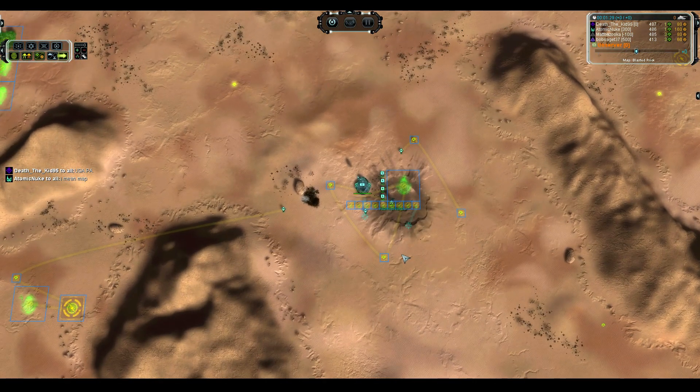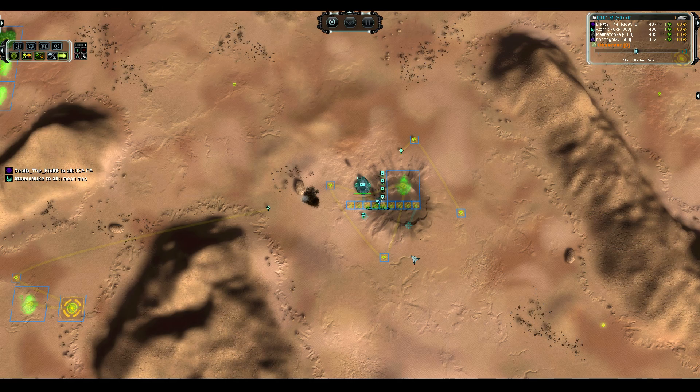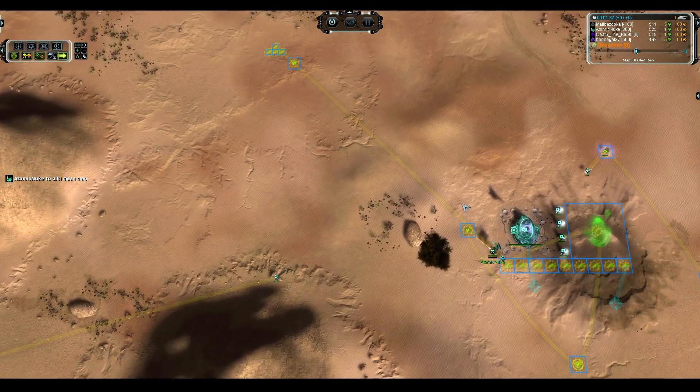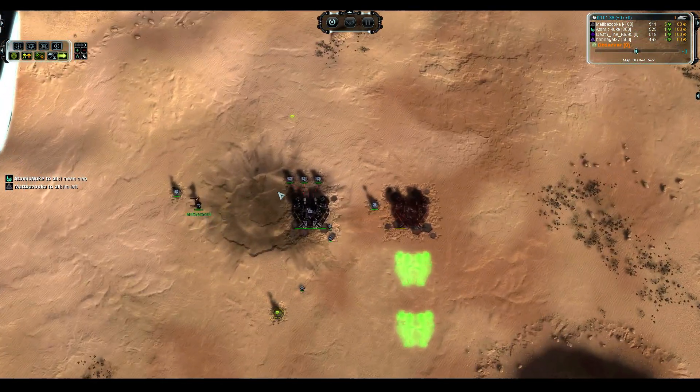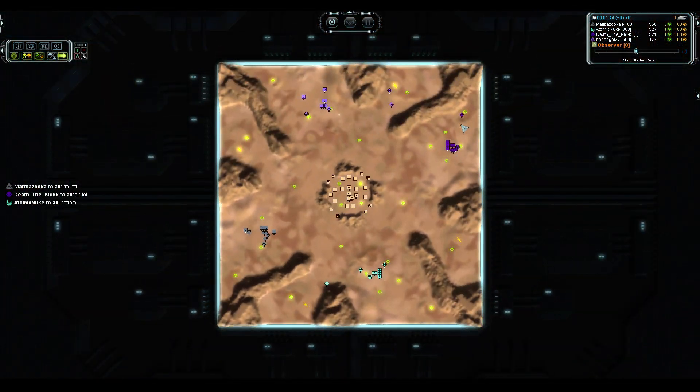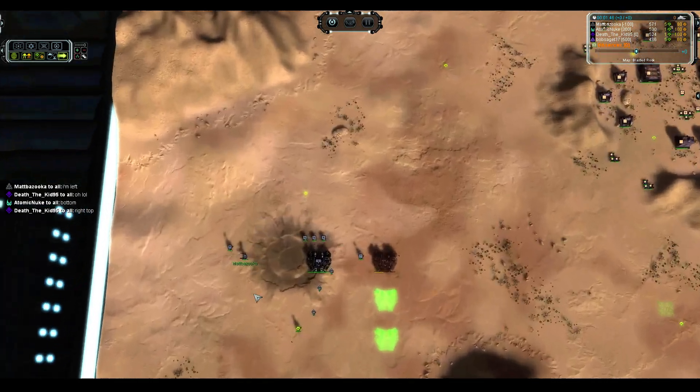We've got Double Land going down for Atomic Nuke as well, who is building a buttload of power and going for the Hydro as well. Hopefully he will have enough mass to make up the gap because I don't see enough build in that. He is going the efficient route and walking all the way to the Mass Extractor to build it. On the left we have another Cybran — that makes two Cybran, one Seraphim, and one UEF. No Aeon.